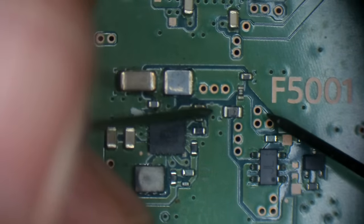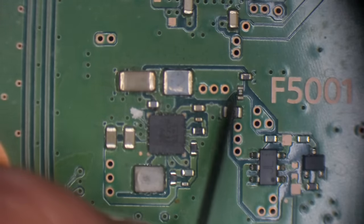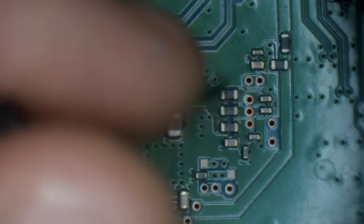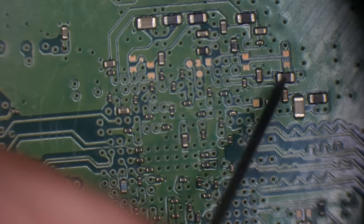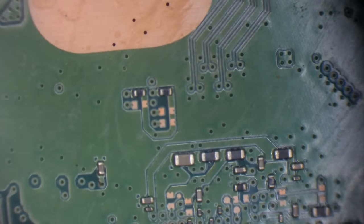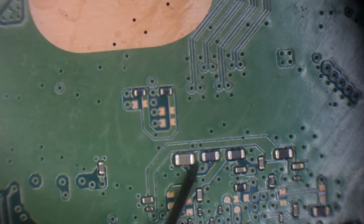I'm going to check for shorts in this area and see if there's any obvious issue — I believe this is all for 5 volt. We actually have the back of the southbridge here — let's see if we've got any shorts around there. Just because there are no shorts around here doesn't mean the chip itself is good, so even if we don't find any shorts it doesn't necessarily mean it's not the southbridge.